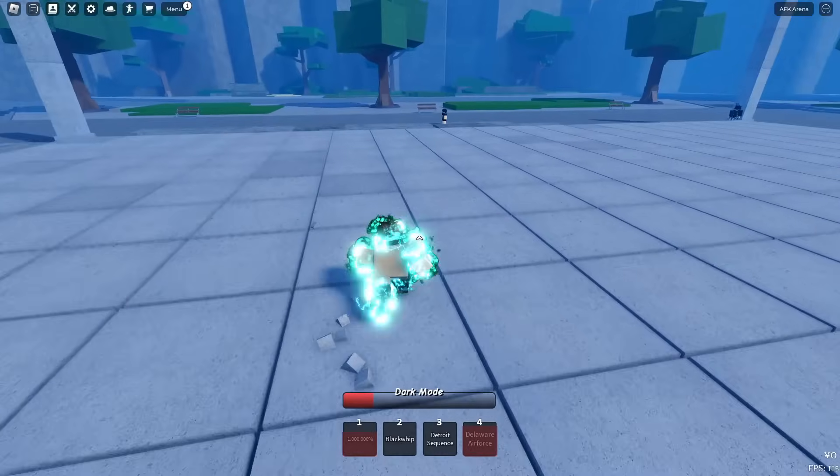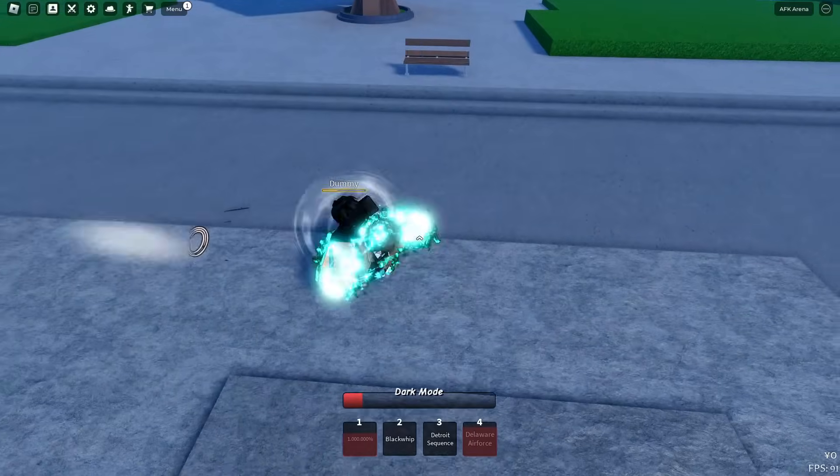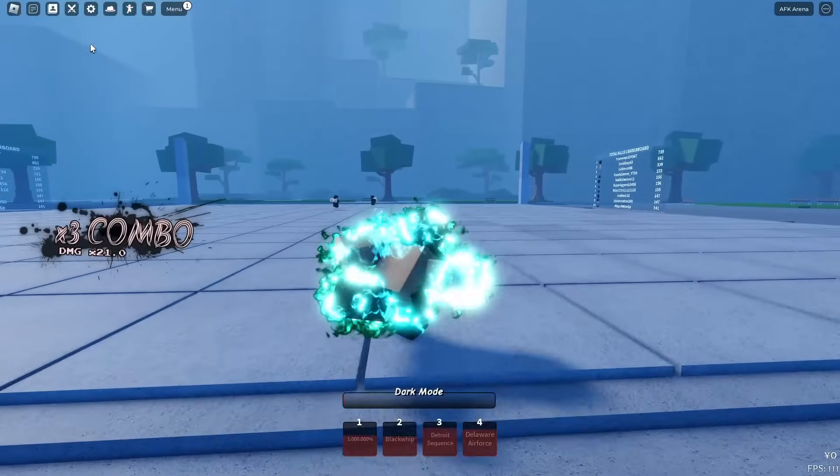I'm going to try to land Black Whip — I probably won't be able to though, because every time I use it it just doesn't work. If you guys know how to land it, feel free to comment it down below because it does not seem to work for me. But yeah, that's the Deku moveset right there.